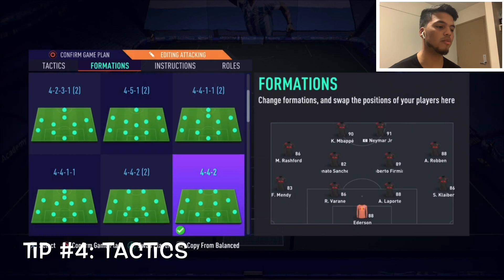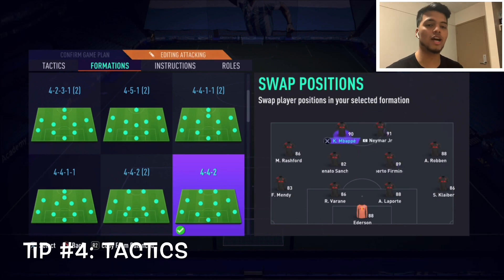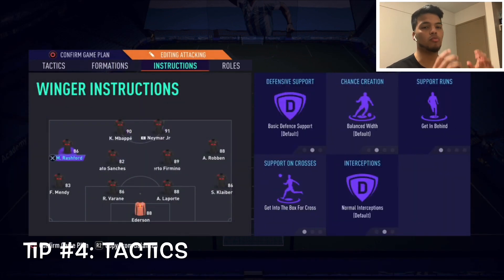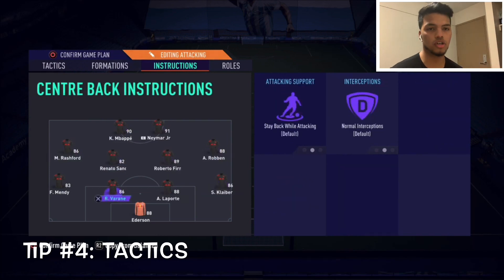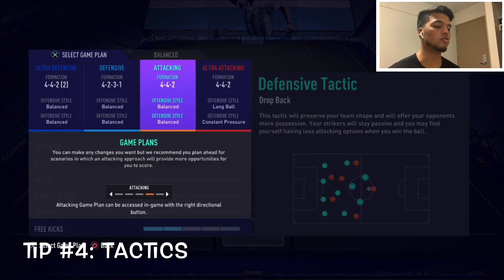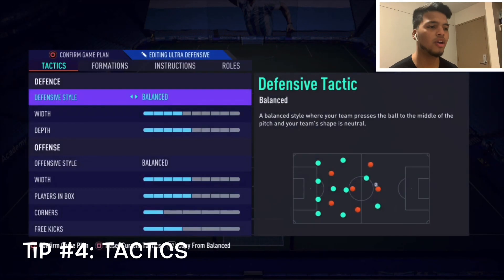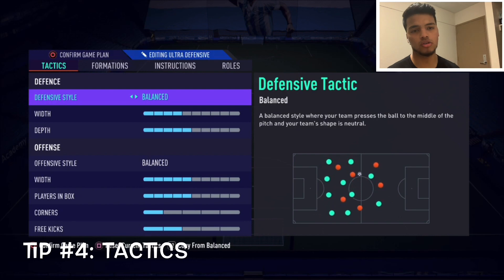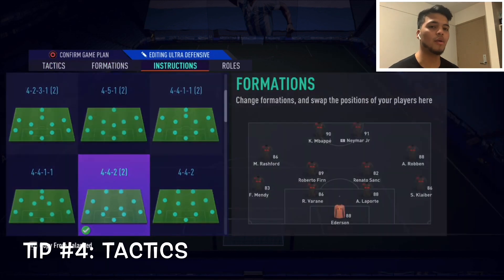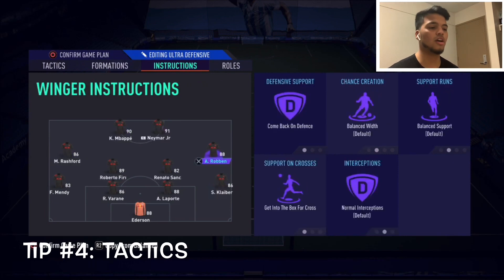As you can see in my base team picture, I have Mbappe and Rashford as center mids just for chemistry, but in-game I change their positions through tactics. That's what tactics is great for — you can change a player's position in-game because you might have them in a certain spot just for chem. Set up your tactics: if you're down 1-0 at the 90th minute, switch to ultra attacking; if you're up 1-0 at the 80th minute, switch to ultra defensive. No need to pause and scramble — just set it all up beforehand.